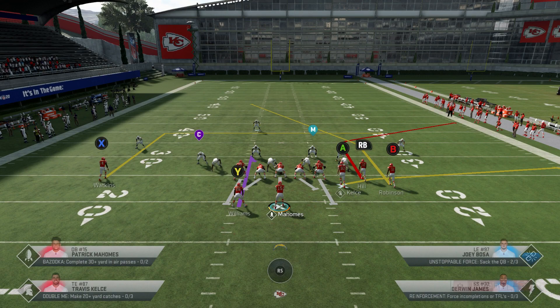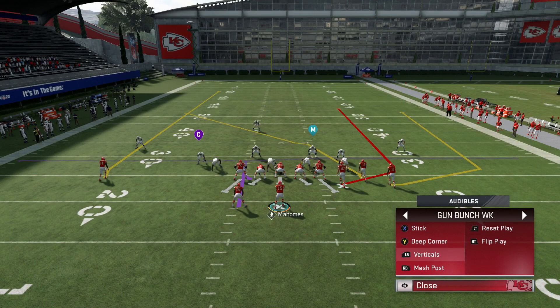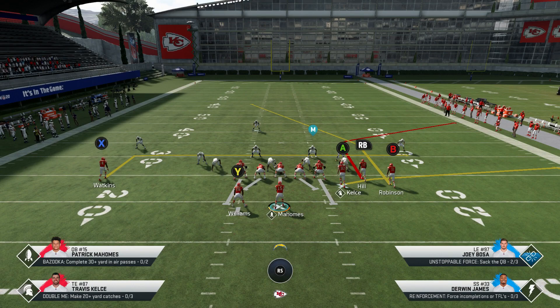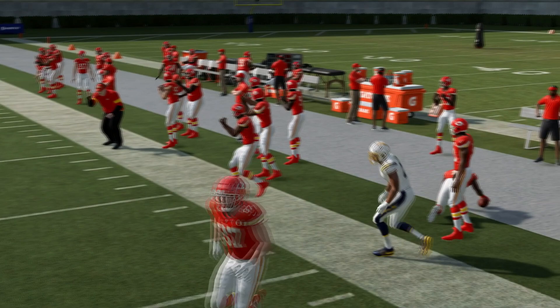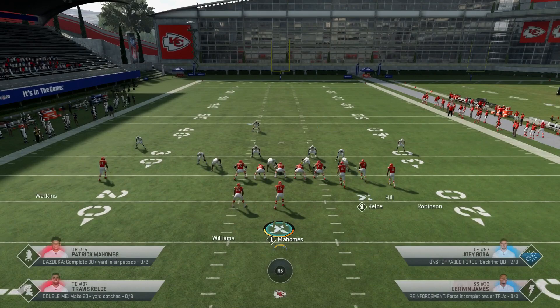Deep corner is a very good play against cover two. I would actually put Watkins on an in route because I don't like how long it takes to develop that corner route - it takes way too much time unless your opponent's playing crazy coverage. I would put him on an in route. You can choose what to do with Williams - I prefer blocking him because I like to have extra time in the pocket. Your main read is gonna be Kelsey and the RB route. Hill is gonna get open every time against cover three hard flat - it doesn't really matter, cover two, cover three, cover four - if it's a hard flat, this route is unguardable.